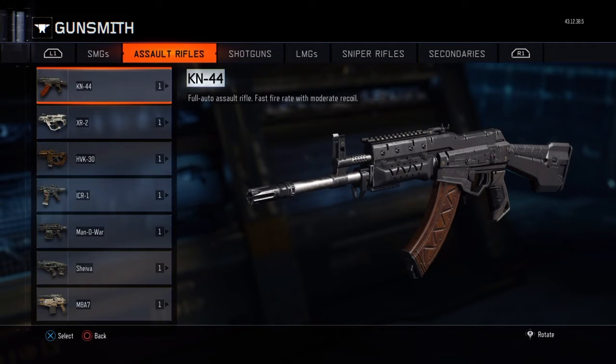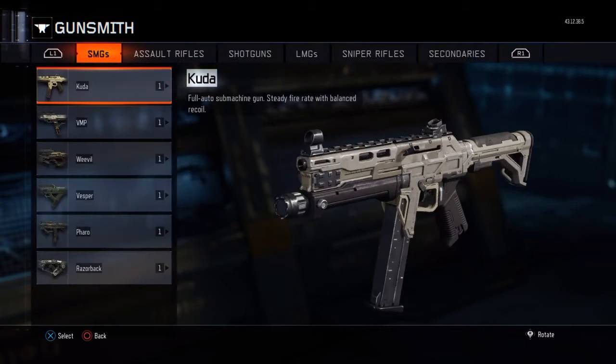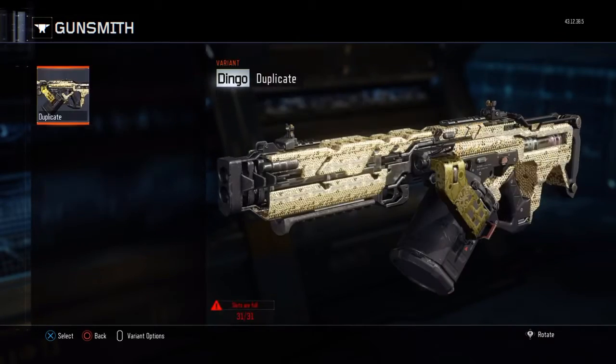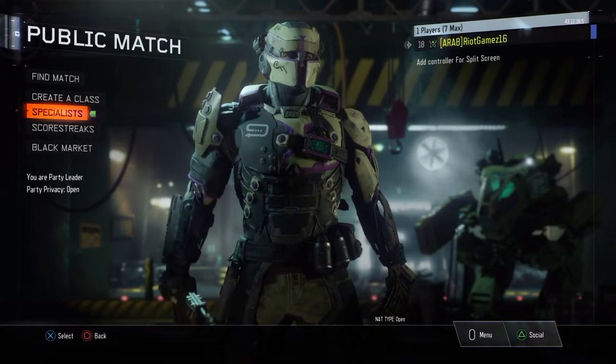What I've done is I have diamond assault rifles — I got gold on every single assault rifle so I got diamond, and I've copied the diamond camo onto every single other gun. It's basically copy and pasting the diamond camo onto every other gun. You can also do this with black market camos, zombie camos, campaign camos, anything you want.